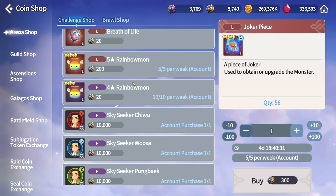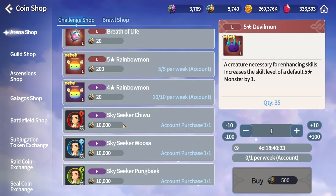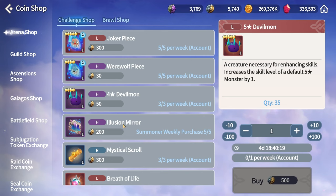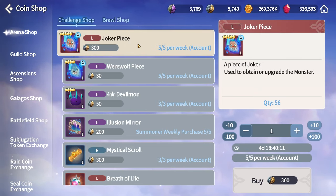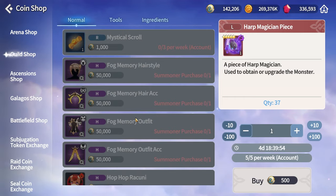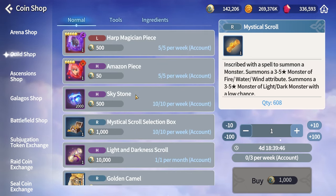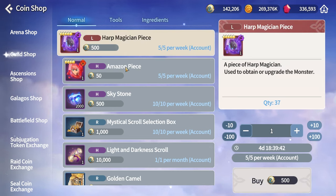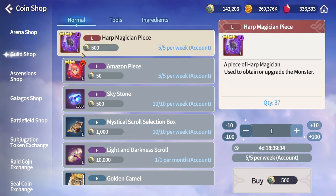To top off Monday, head to the shops. In the Arena Shop, buy the Restoration Stone and the five-star Devilmon — any other item there is optional. Without the Arena Pass it can be rough to afford more. In the Guild Shop, make sure to buy the three weekly Mystical Scrolls — they're super good value. Other optional items include Heart Magician pieces and the Light and Dark Scroll if you still need them.